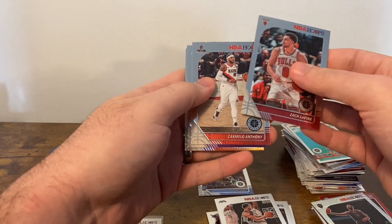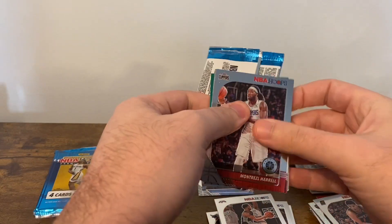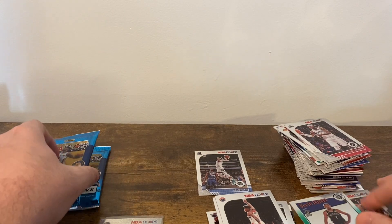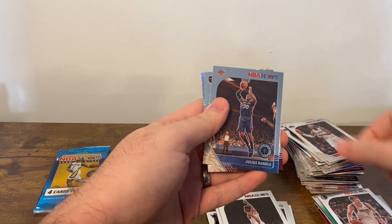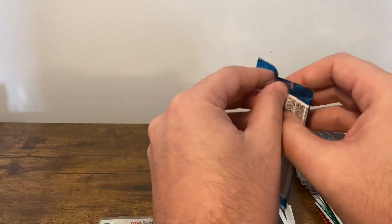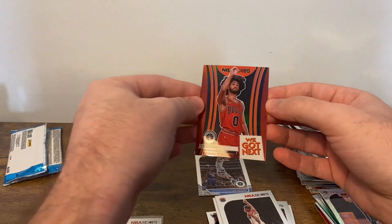Zach LaVine, Carmelo Anthony, Rajon Rondo, and Devin Booker Silver. Three packs left including this one. Montrezl Harrell, Hernangomez, Emerald Scofield, and Kevin Durant Tribute Green — I don't think I've seen a Durant Tribute yet, so now I have. Blessed. Another Luka, Julius Randle, Alfonso McKinney, and Tyler Johnson Silver Mojo. Last pack: Goran Dragic, Marc Gasol, AI, and a Red Coby White — We Got Next. Decent finish to that.